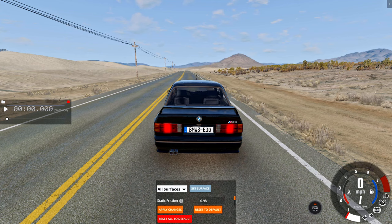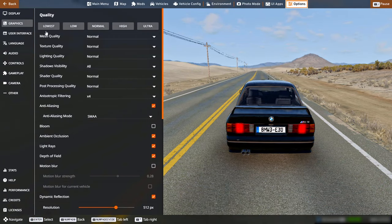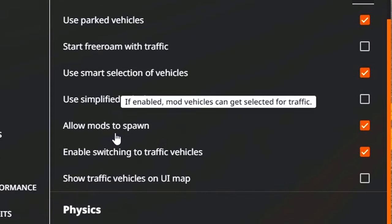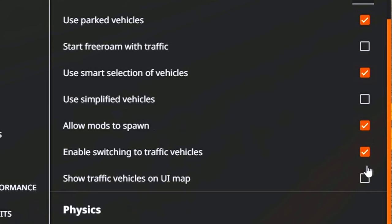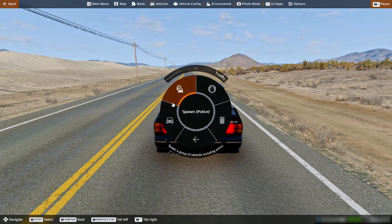A lot of people often ask me how to make mods spawn as traffic cars. It's actually quite simple. First, in the settings under the gameplay section, we need to check two options: the first one is 'Allow Mods to Spawn' and the second one is 'Enable Switching to Traffic Vehicles.' Now when you spawn traffic, some mods should appear as well.